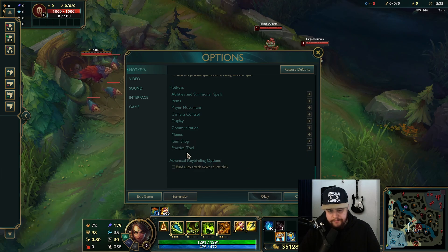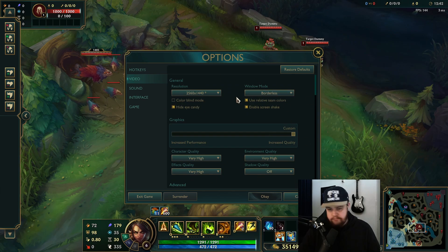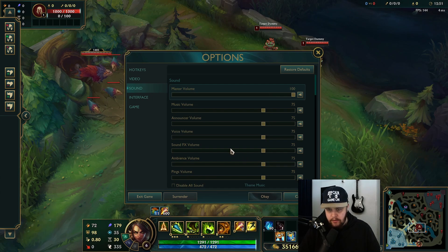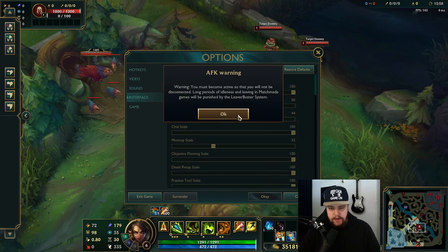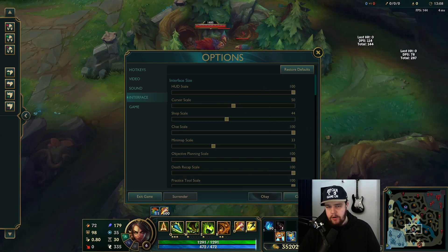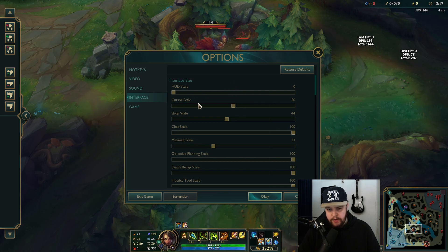The rest of the settings don't really matter too much. Video settings are based on your computer so nothing too fancy. Sound settings I have on default because I use a mixer to adjust volumes there. For interface settings, my HUD right now is extremely big — I would recommend the smallest size you're comfortable with, because obviously you see more on your screen. Personally I like to put it at exactly 50.